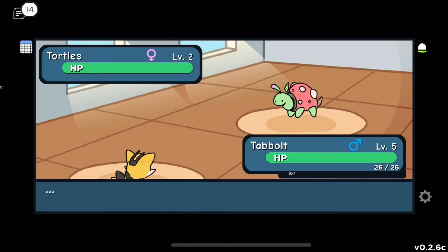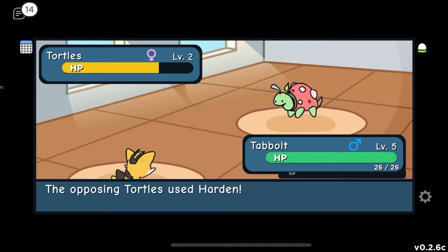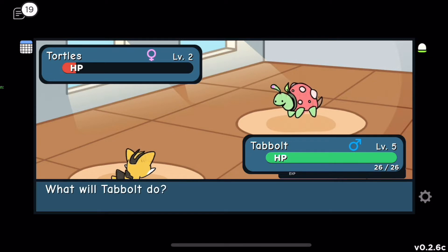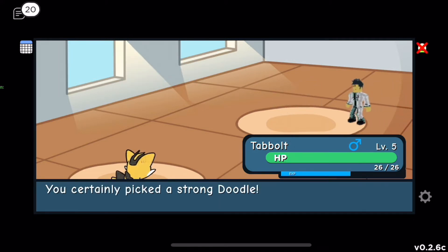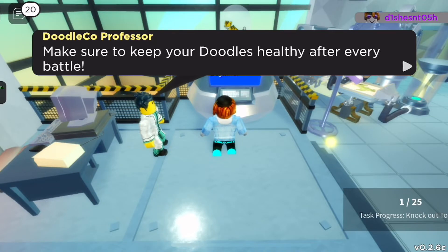The professor sends out a Turtles — that looks funny. I'll use Swipe. It's using Harden, so we're doing less damage. I just have to keep spamming Swipe. One more hit and this Turtles is gone! Goodbye Turtles — we're so strong! Oh, it didn't level up, that's sad.